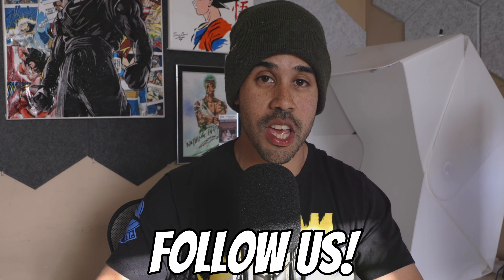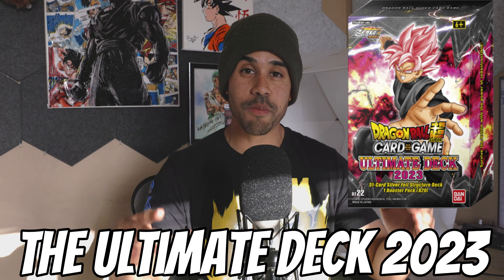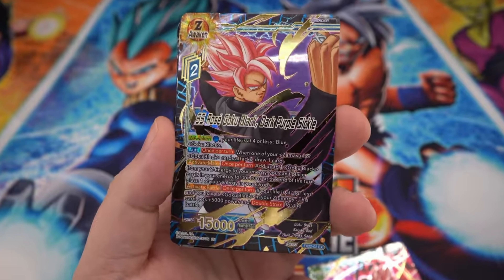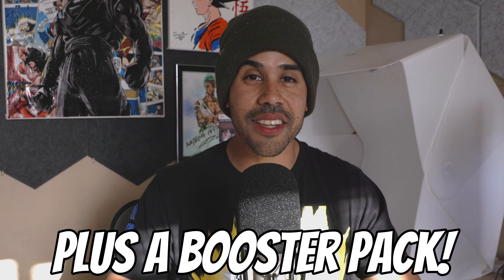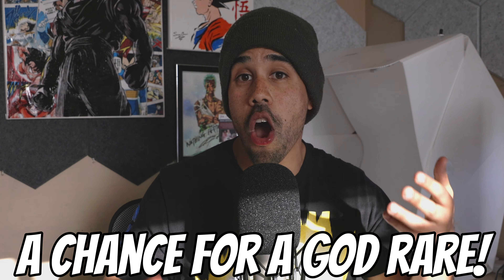Next we have the Ultimate Deck, and this Ultimate Deck is going to be based around Goku Black — one of my favorite evil villains from Dragon Ball Super, so I'm pretty excited about this one. Goku Black is now getting a Z Awakening. The Ultimate Deck comes with 58 cards total and a booster pack, and all the cards in the Ultimate Deck come in holographic foil.